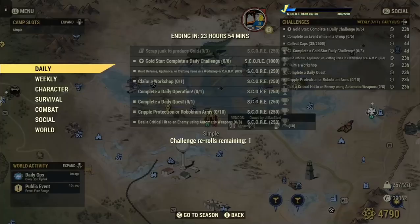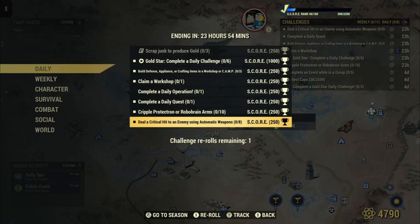Welcome to Fallout 76. This is Jim. Once in a while we'll get a daily challenge — deal a critical hit to an enemy using Automatic Weapons, 8 with 250 score.